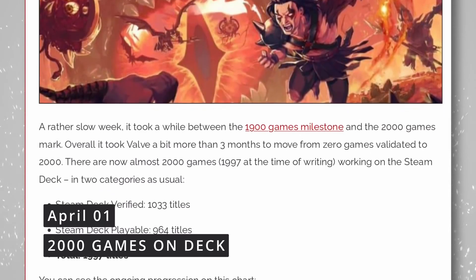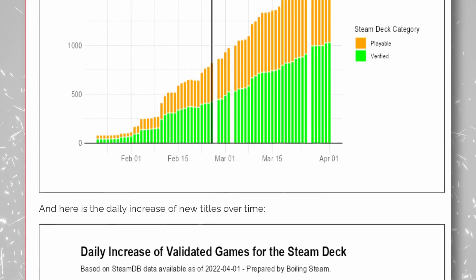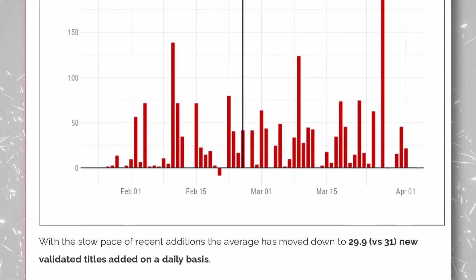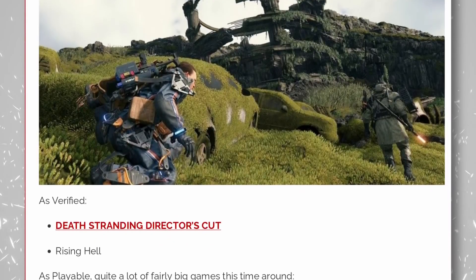Speaking of the Steam Deck, it passed the awesome 2,000 certified games mark last week. There are now more than a thousand verified titles and about a thousand more marked as playable. Of course, a lot more are also playable even though they've not been reviewed by Valve, but that number is pretty amazing for marketing purposes. Among the big names now officially compatible, we have Death Stranding Director's Cut, Frostpunk, and Sniper Elite. Can you name any other console that has that many certified titles that can run on it just two months after its release?